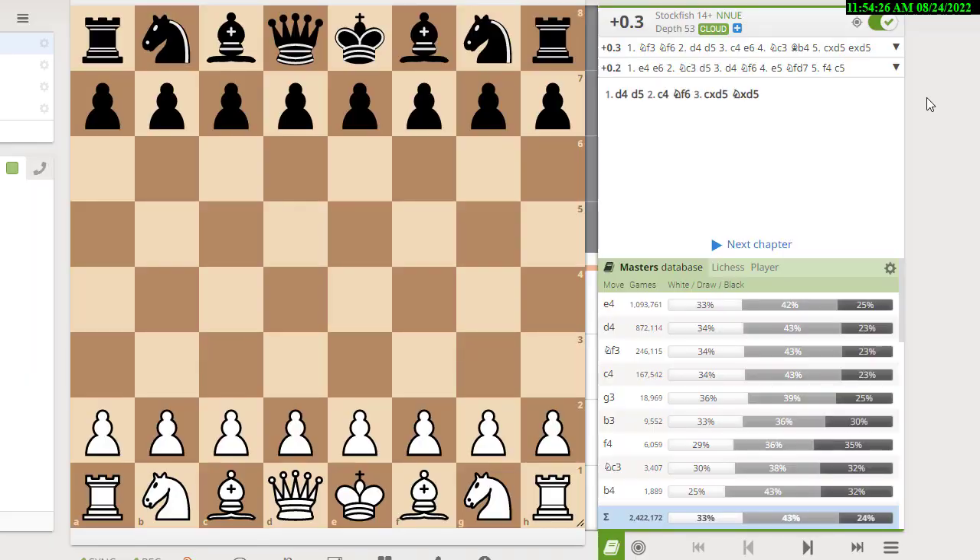Hi, this is National Master Dan Heisman and we're here with another video to help you improve your chess game. I thought we'd do something on openings today. The idea I'd like to cover is: suppose you want to be a player that plays d4 and then c4 on your first two moves.